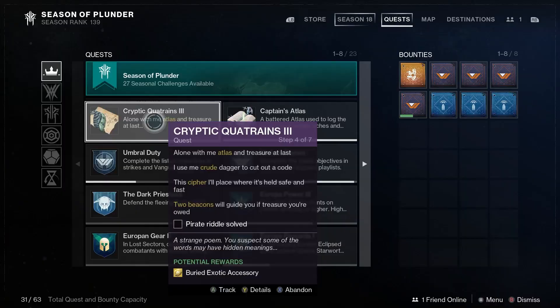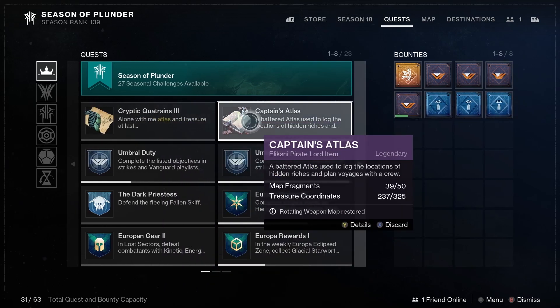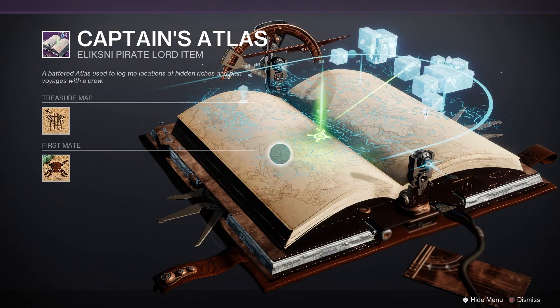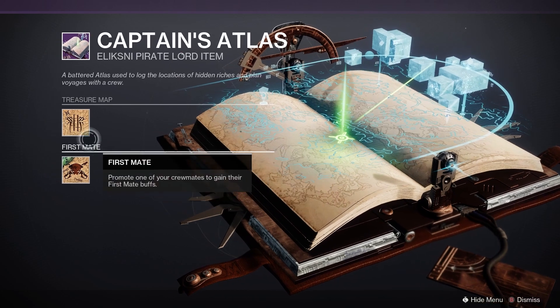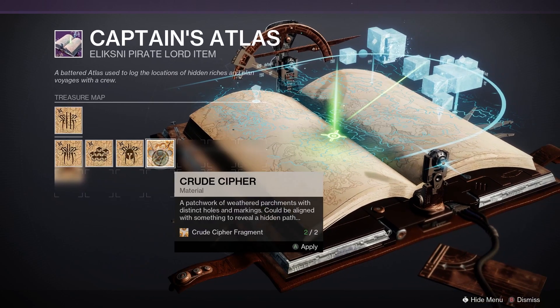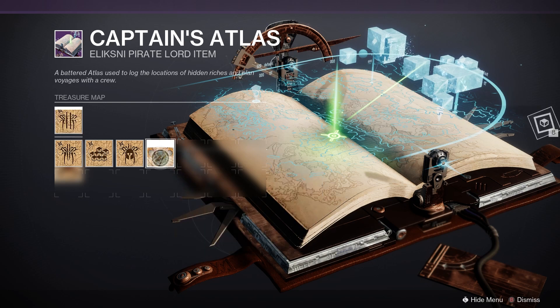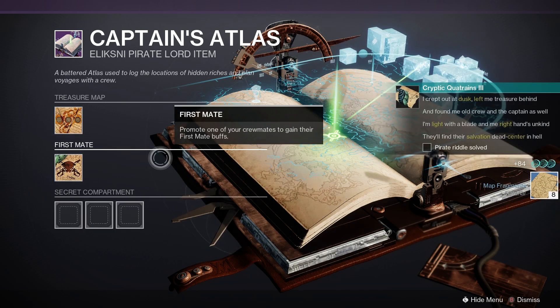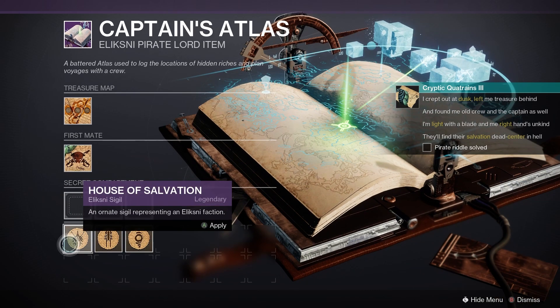Step four riddle reads: 'Alone with me atlas, a treasure at last, I use my crude dagger to cut out a code. This cipher I'll place, where it's held safe and fast, two beacons will guide you, if treasure you're owed.' The highlighted text says: atlas, crude cipher, two beacons. Open up your captain's atlas and hover over the treasure map node, select the crude cipher, and place it into the captain's atlas.